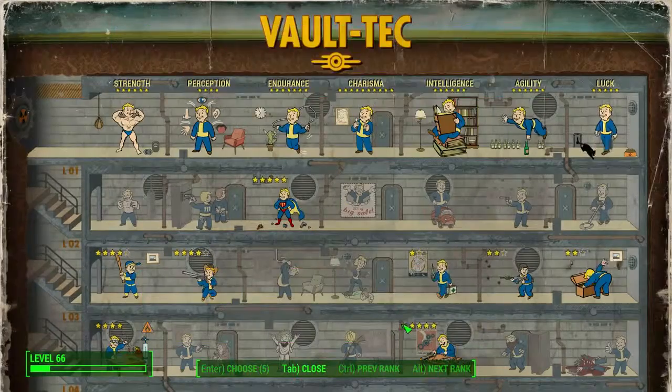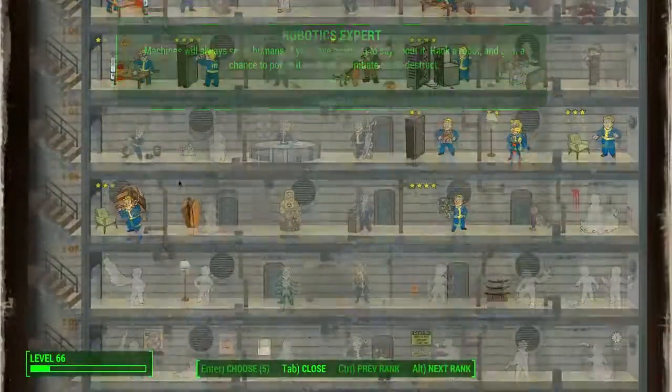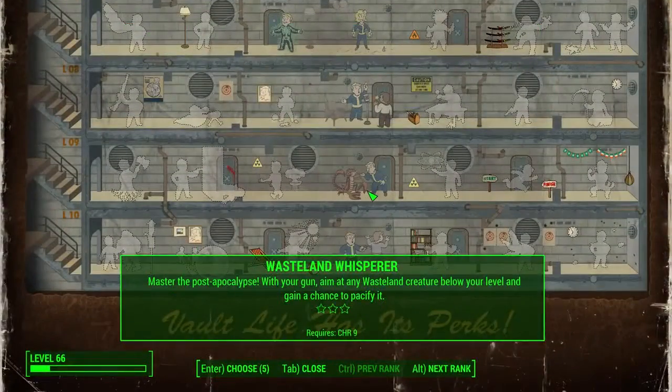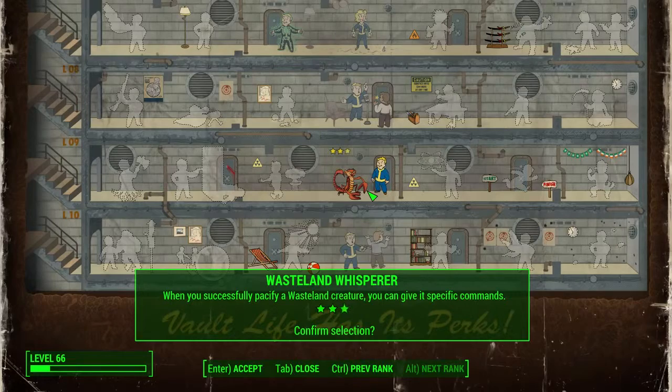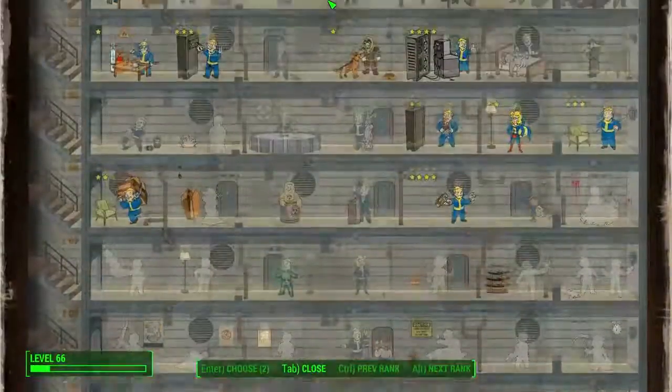That will bring up the perk chart, and you want to go all the way down to Wasteland Whisperer. When you put one point into this, you can pacify a creature so it won't want to attack you. The second point lets you make the creature attack a target. The third point lets you give it specific commands and basically tame it. That's about it for the perk.